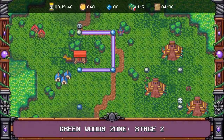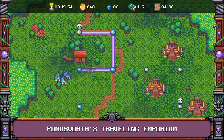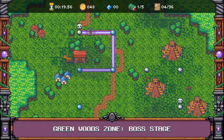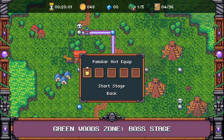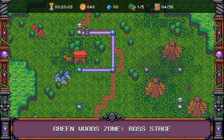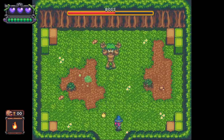It looks like there is a boss stage here — let's see if we can check it out. Can we equip a familiar? That one's already equipped. Start stage. Oh, so it's straight up at the boss right away — wow, that's not cool. Okay, let's do this.